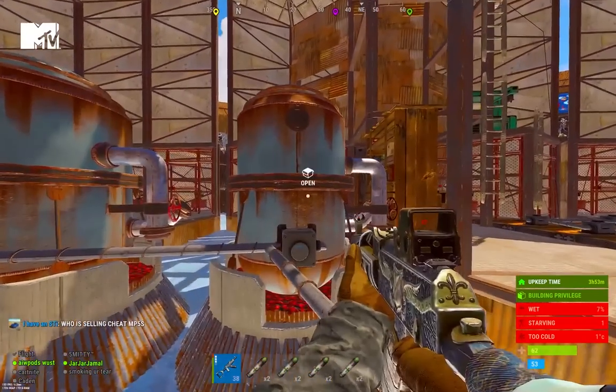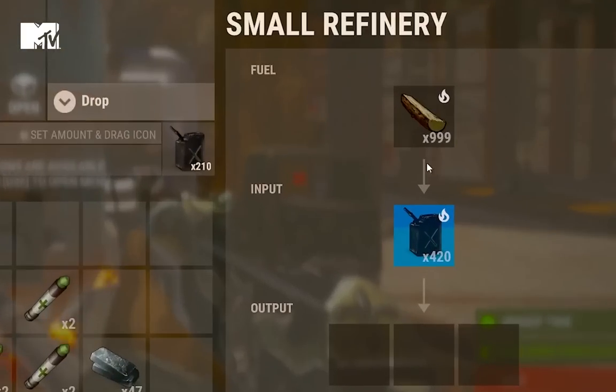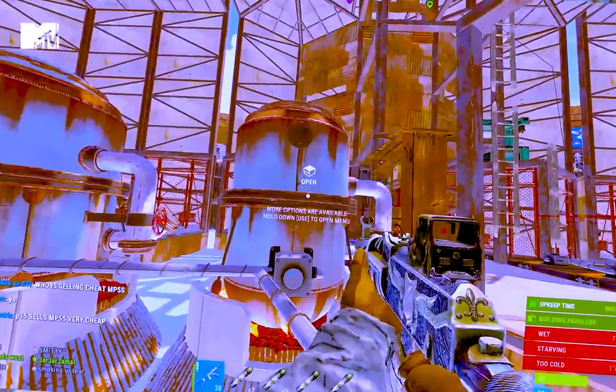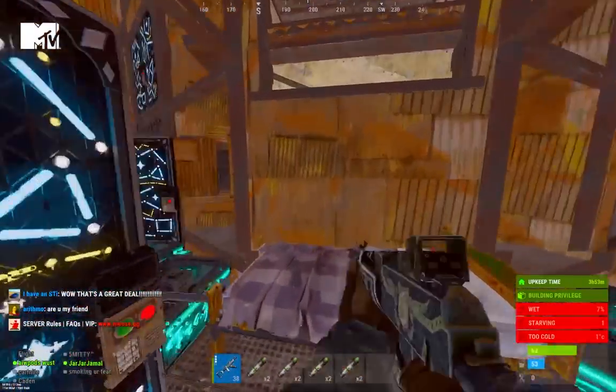This right here is my automated refinery, so any crude that we have in the base gets pulled from our open core, and then automatically cooks in these refineries, and then pulls the low grade back to our open core. Next, we're going to take a look inside the actual base.